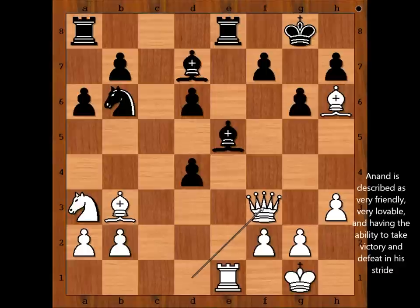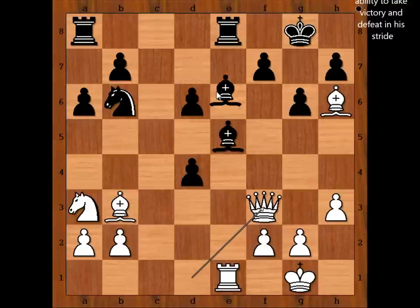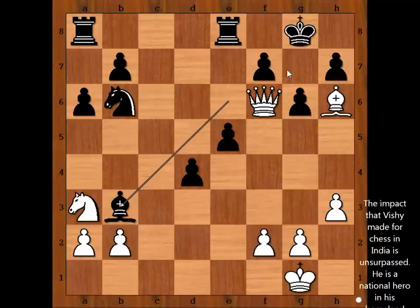Let's have a look at one possible continuation — perhaps not the only one. Bishop to e6, then rook takes bishop on e5, pawn takes rook, queen to f6 — the bishop was the defender of g7 — and now any move, and then queen to g7, checkmate. Nice game, isn't it? And that is all. I hope that you enjoyed watching this video. I wish you good luck with your chess, and bye for now.